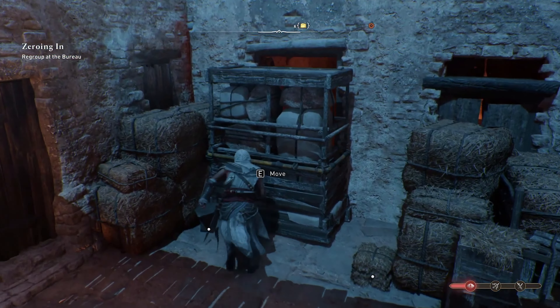Assassin's Creed Mirage features individual side missions known as the Tales of Baghdad, which are more intimate and personal in nature. These distinct side stories give out one skill point each and require you to help the regular citizens of Baghdad with their diverse issues. Only four districts of Baghdad have a total of six Tales of Baghdad to finish.